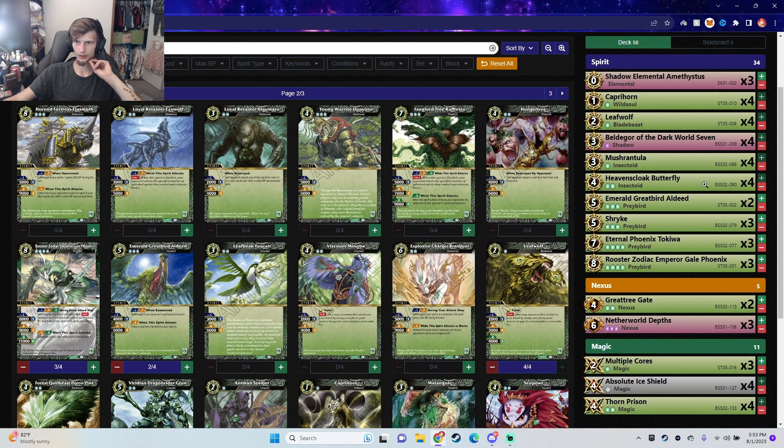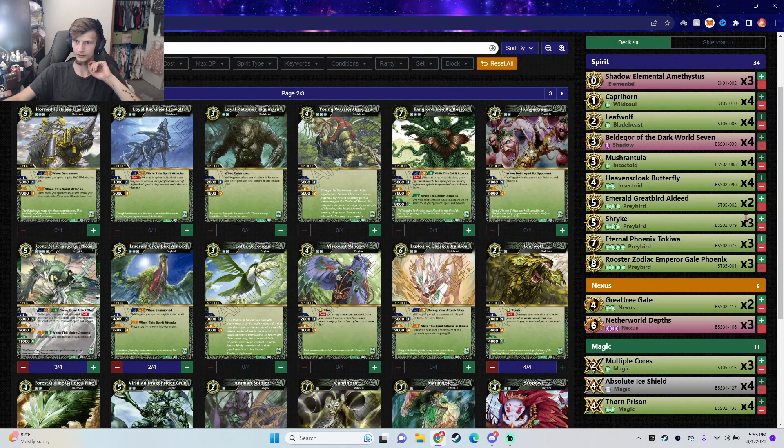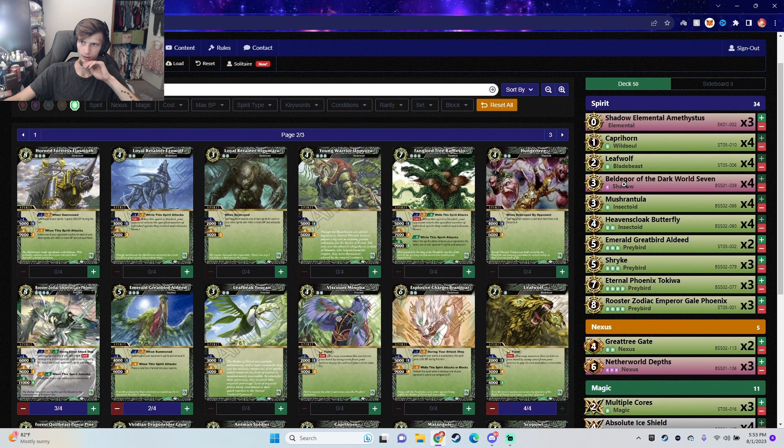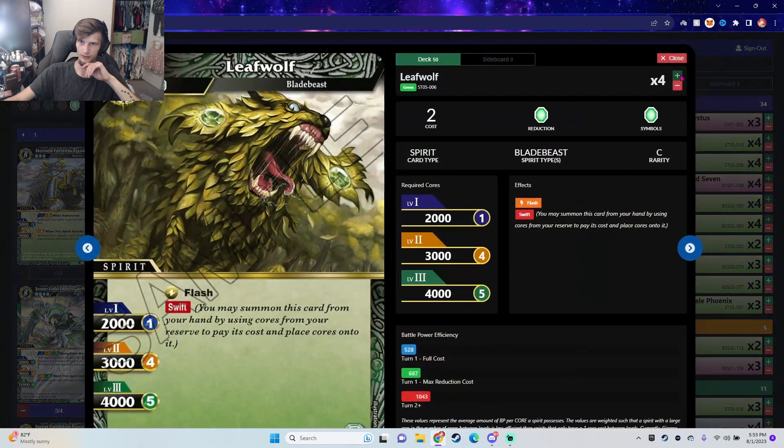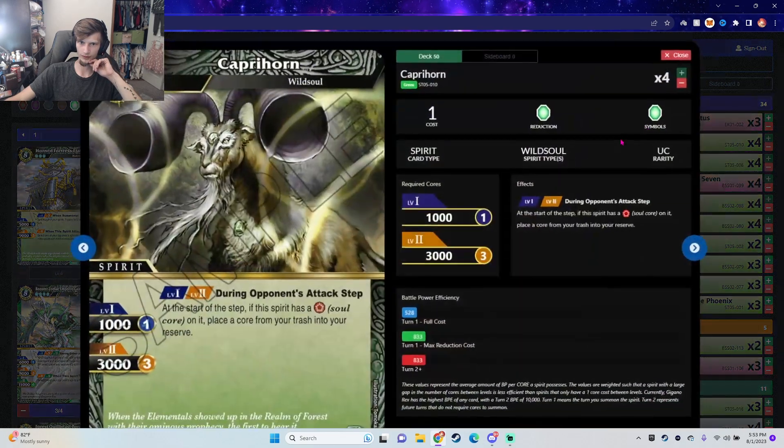You've got four, five, six, seven, eight, nine targets for Bell de Gore, which is fine. Could it be more? Possibly. But Leaf Wolf — you're going to be summoning him a lot of the time for the Swift.